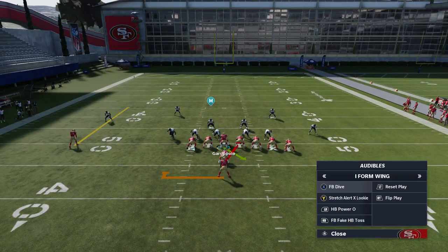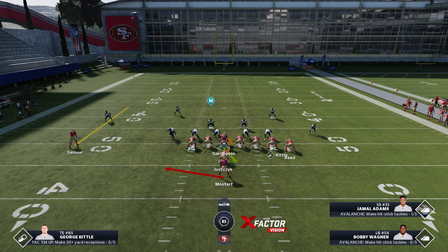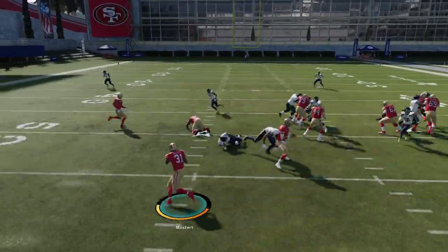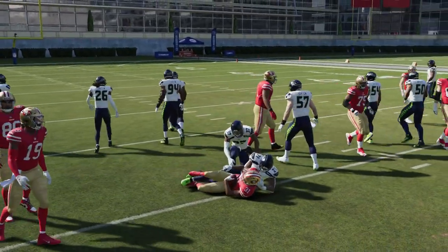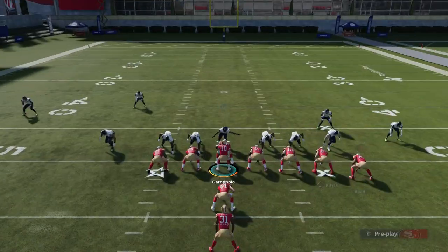Last but not least, to hit the fullback fake halfback toss — that's really going to be best when your opponent is overly shifting to the two tight side. With that linebacker there uncovered, anytime they're really shifting to the strong side to try to take away the runs to that side, that's going to be the best time to hit them with the toss.